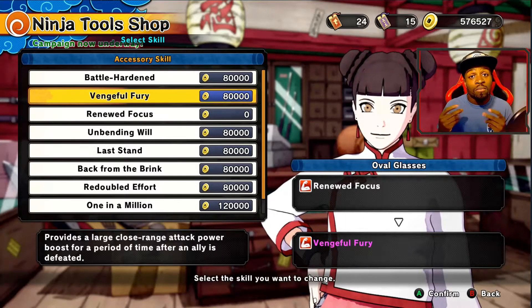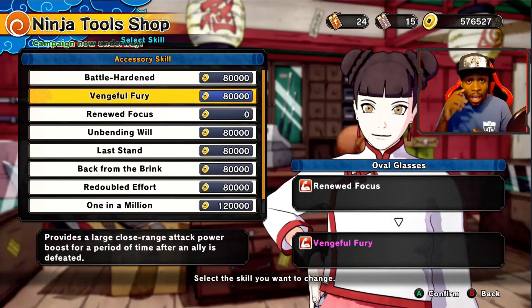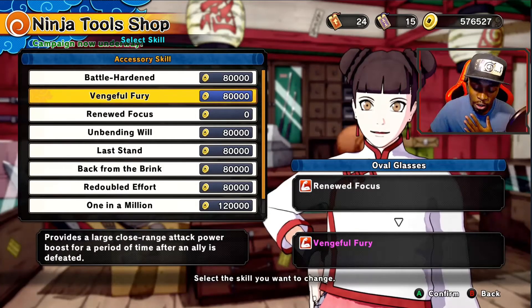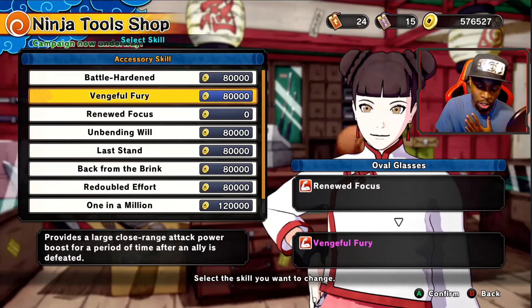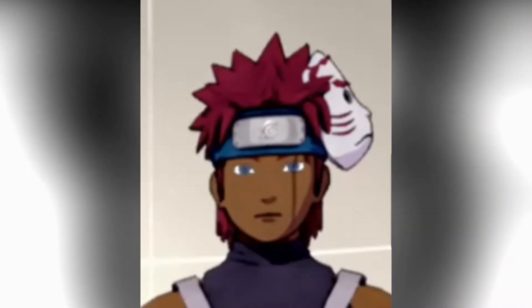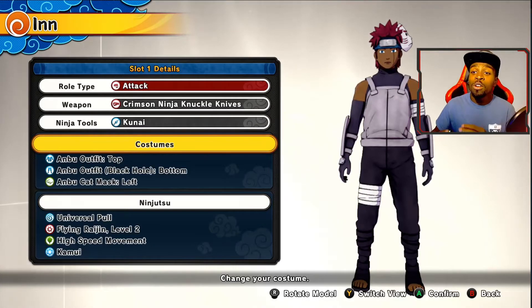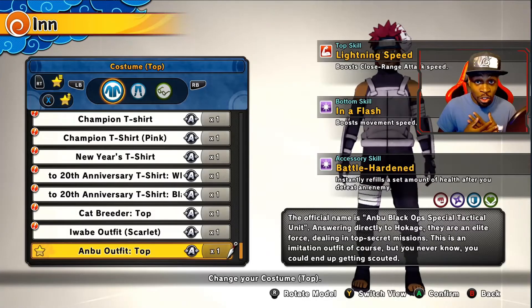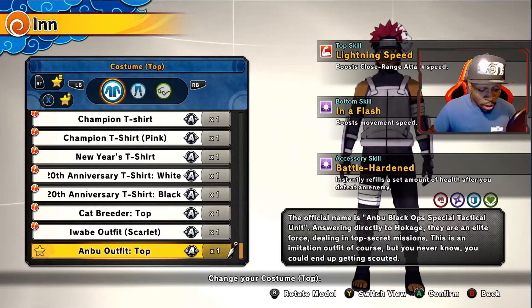If you made it to this part in the video, we're going to go over the bonus — what I use for my attack class character. I would not suggest this build for any other class because I haven't seen it be very effective elsewhere. I found it to be very, very effective for the attack class specifically. For my character — let's call her Anruyu Uzumaki — here's what I use for Shinobi Boost. This is particularly for the attack class.